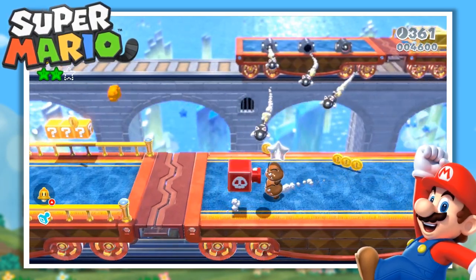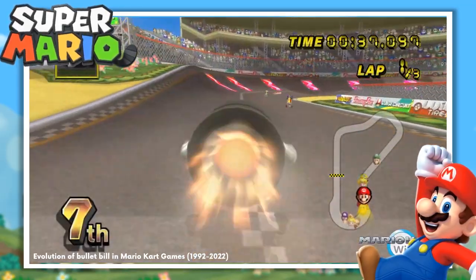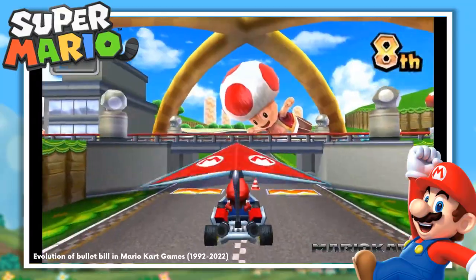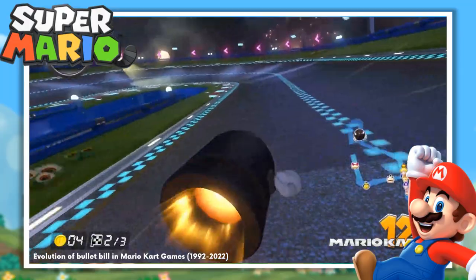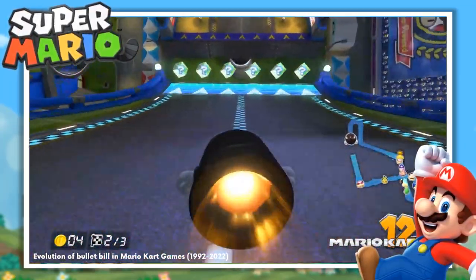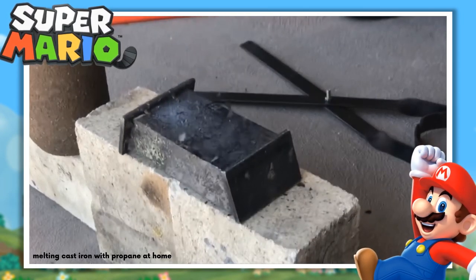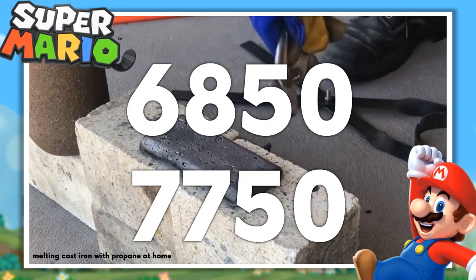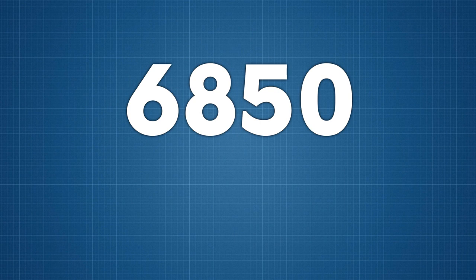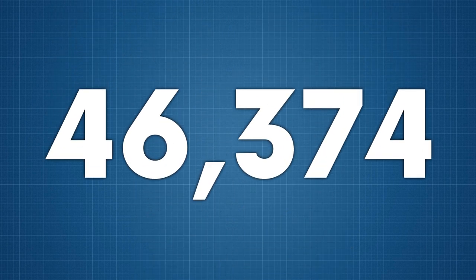There are two different kinds of Bullet Bill seen throughout the series: the sort which explode on contact with Mario as seen in Super Smash Bros, and the type that causes damage from the force of impact as seen in Mario Kart 8 Deluxe. Let's assume for now that the damage to Mario is caused completely by the impact with the Bullet Bill, and besides the engine at the back it is made up entirely of cast iron. Cast iron has a density of between 6,850 and 7,750kg per cubic metre. Multiplying the lower end of this density by our volume of 6.77 cubic metres, we find that the Bullet Bill weighs a whopping 46,374kg.